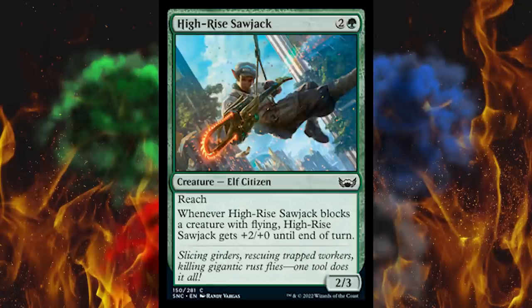Next up, High-Rise Sawjack — it's kind of cool actually, like a window cleaner but extreme. Maybe he's been drinking that Halo. Two-cost 3/3 green Elf Citizen with reach, and when it blocks a creature with flying, High-Rise Sawjack gets +2/+0 until end of turn — because as we all know, you can't start or use a chainsaw on the ground.